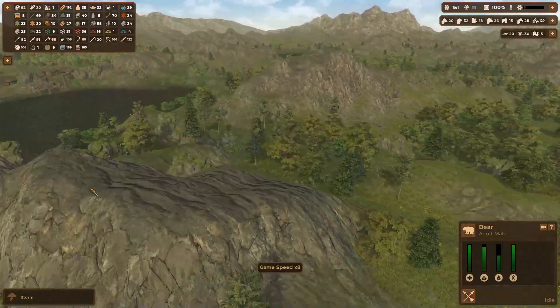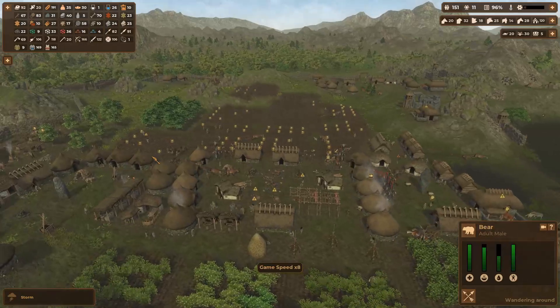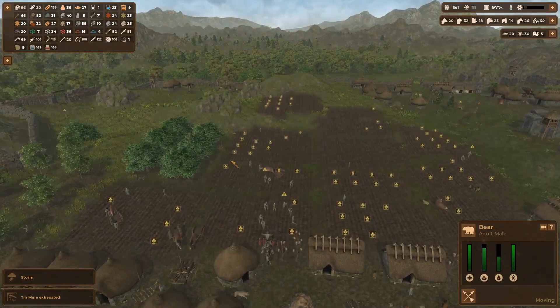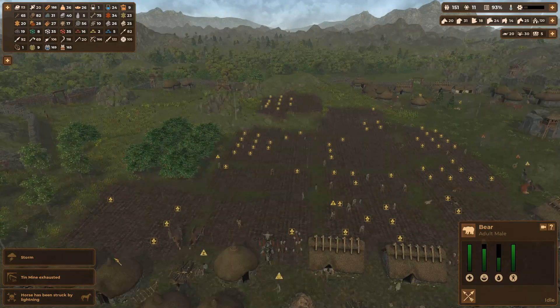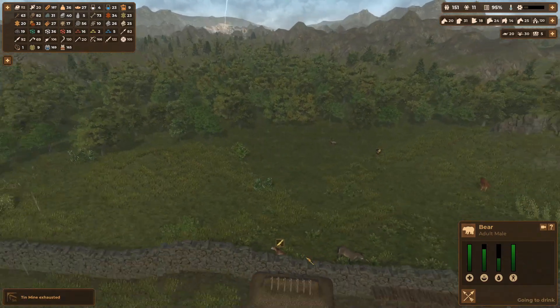Plant the fields, plant the crops. The tin mine is exhausted. A horse has been struck by lightning — poor horsey.